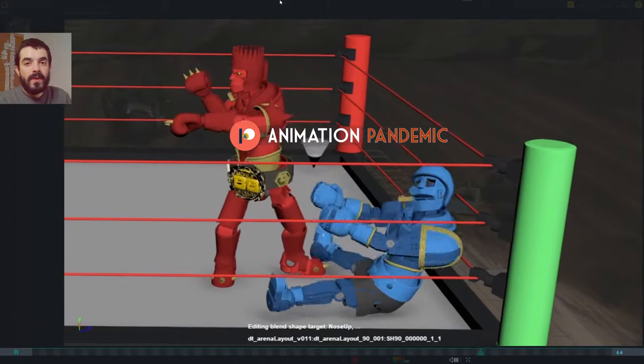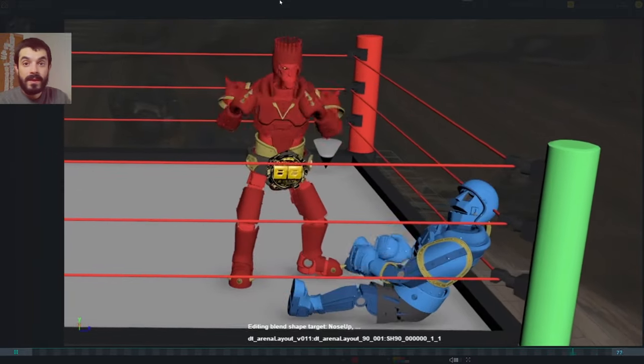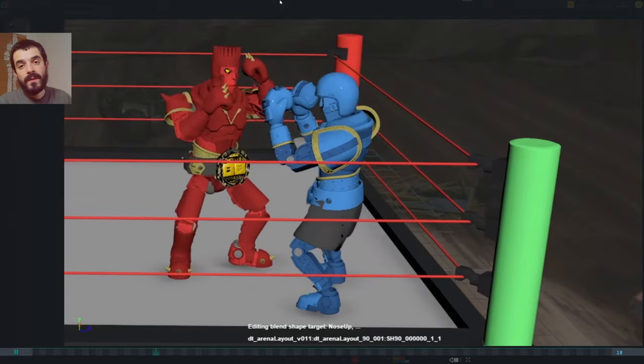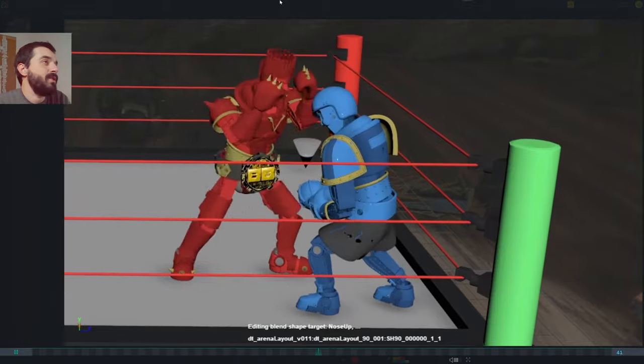This animation is part of a student project about boxing. The deadline is looming, probably just a few days. So let's have a look at it and see what we can improve in just a few days. Thank you very much Ross for sending this over. Let's have a look at the animation once more.